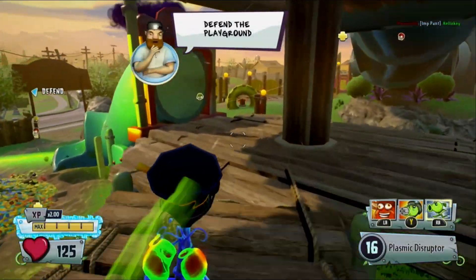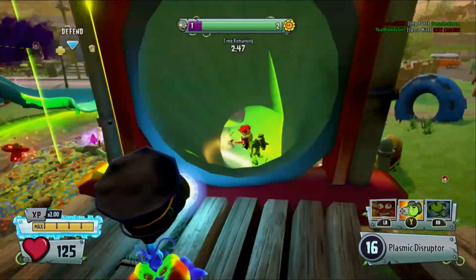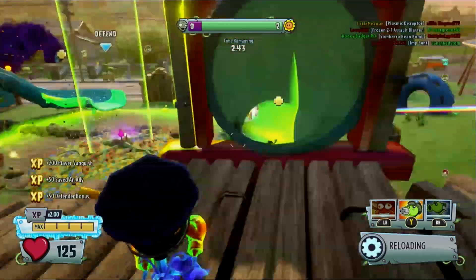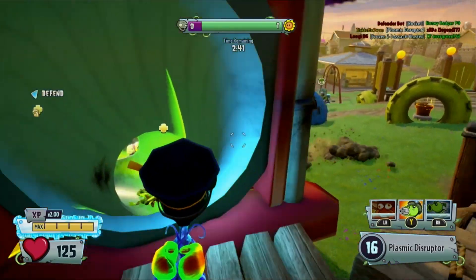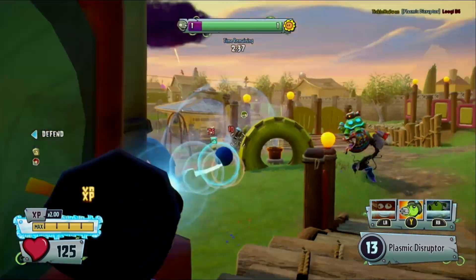Hey, welcome back. In the last video, I calculated the stats of all the foot soldiers, getting their DPS, rate of fire, and of course the time to kill. This video, I'll be doing the same thing for Peashooter and his variants. Once again, I left timestamps in the description as well as a list of all my findings, so if you want to skip to a specific part of the video, head on down there.